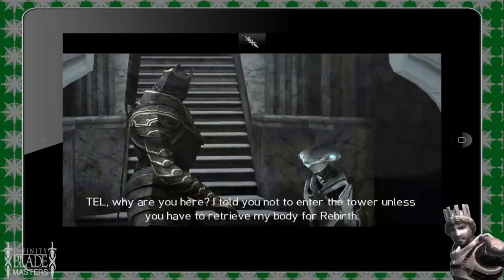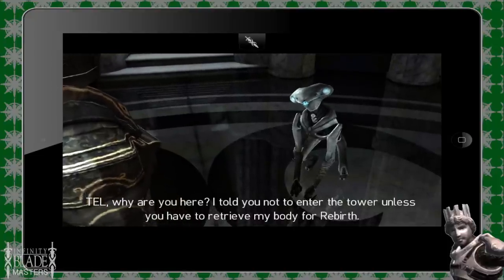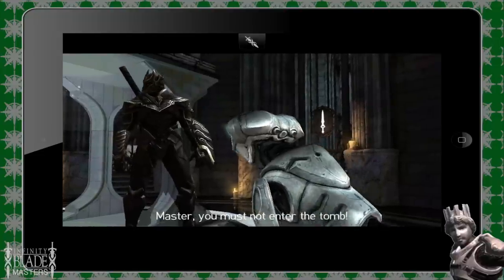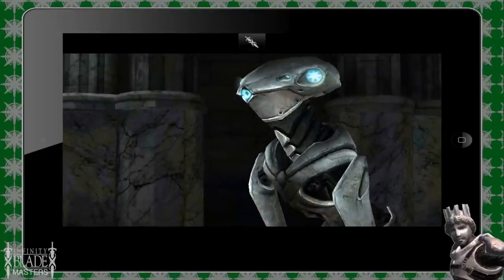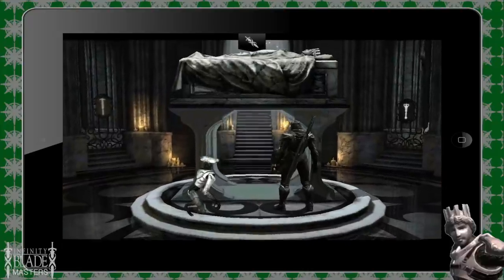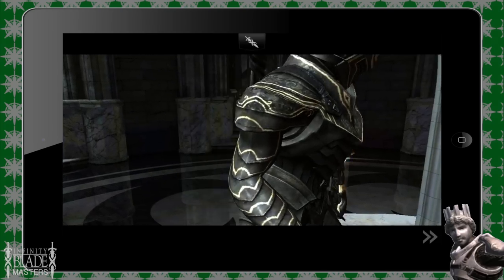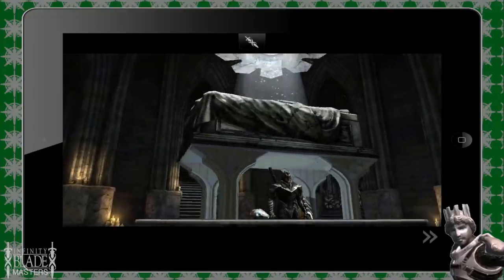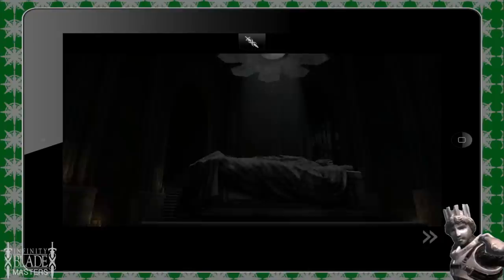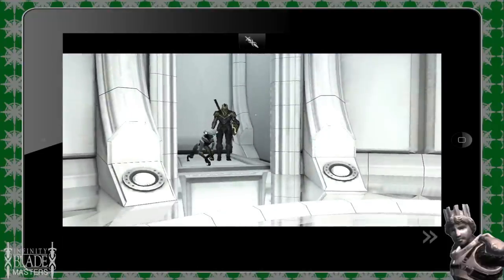Then Tel will pop out of nowhere and tell you that you should not enter the shrine, along with a lot of backstory that you'll eventually learn. Back to the Holy Band — the reason you should be getting this ring is to complete your inventory and because it is a great ring. It is the only ring with holy damage, and it's 10 holy damage, the highest level of magic. What holy magic does is damage the enemy and restore your health with the enemy's health, so whatever damage you deal with the ring gets added to your health.